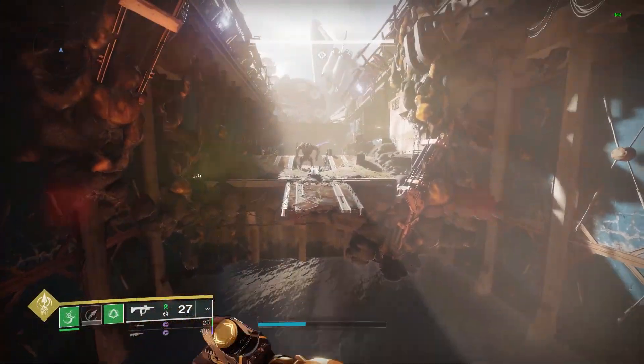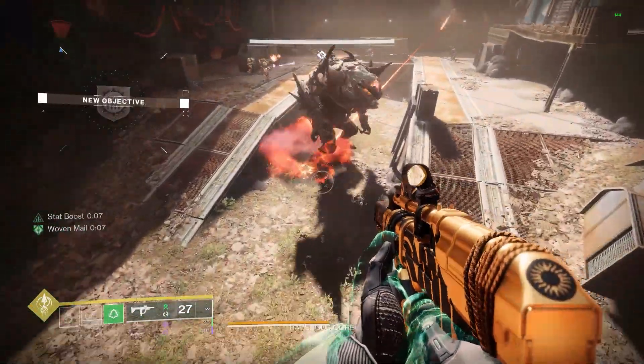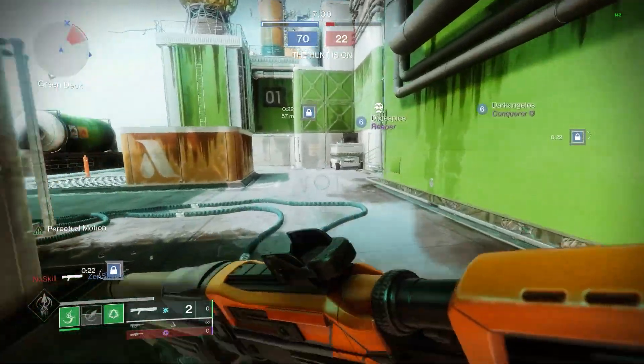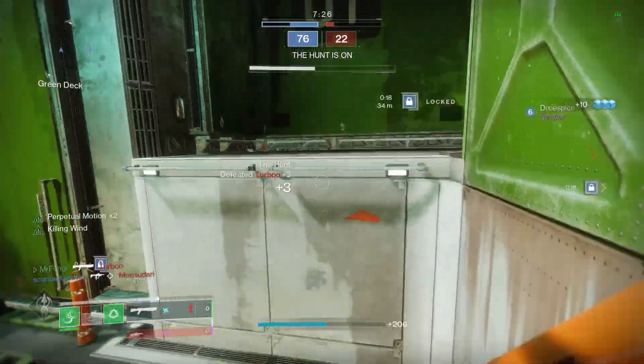You can farm for the Matador at the Grasp of Avarice dungeon, and I believe it drops from the very first boss, which is the Big Ogre. So the Matador 64 Shotgun made my top 5 — overall, a great energy shotgun that pairs perfectly with a kinetic hand cannon or SMG.